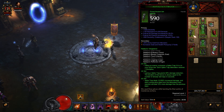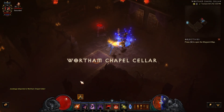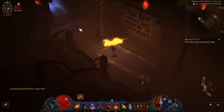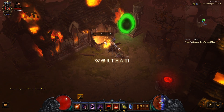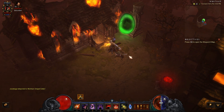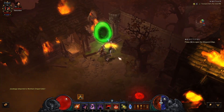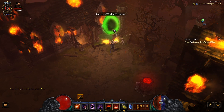I'm on a Demon Hunter here using the Natalya set, so we're going to do the Natalya set dungeon, which is pretty easy to get to. Assuming you like playing the Demon Hunter, it's kind of a no-brainer to go to that one. You just go to the Wortham Chapel Cellar and run back out into Wortham — the set dungeon is right there. Another benefit is you don't have to log in and out to reset it. Once you complete it, it will automatically reset; you just have to leave and go back in.